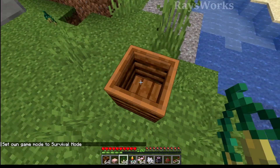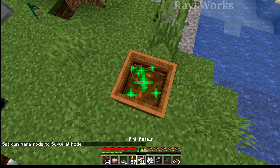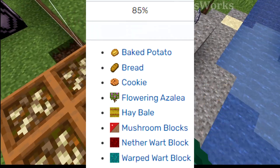Let's try the seeds on the composter. The seeds work, and so does the torch flower and the petals. Petals give the least efficiency for composting, torch seeds are next, and the best is the torch flower, which is equivalent to other comparable items.